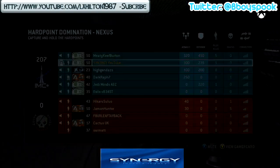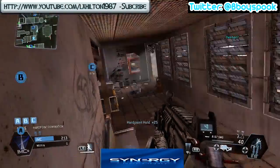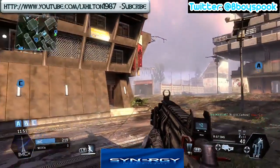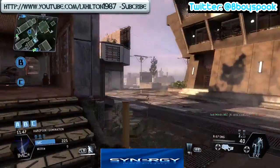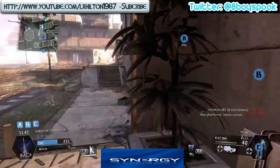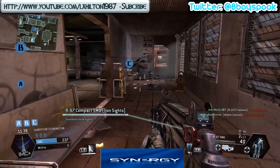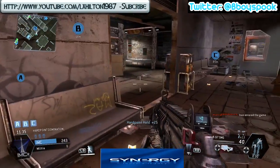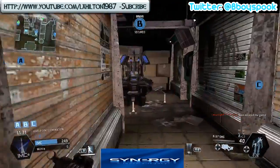We do have two randoms with us, so they got pretty lucky on our team. My party is shown in green and the rest are randoms. We're actually letting that random take C and we're going to trust him - he seems to know what he's doing. If he needs help, hopefully he'll give a call out in the party chat.